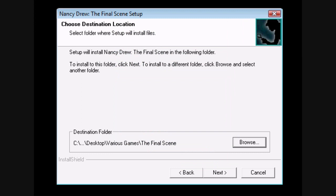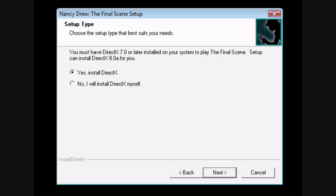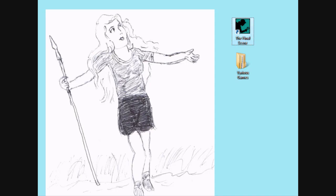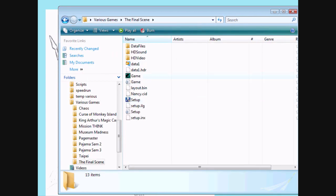And once you've told the program to install it to the folder you created, just install the game like normal. And that's basically it. Instead of installing to the default folder, just install the game into another folder, and it works perfectly fine that way.